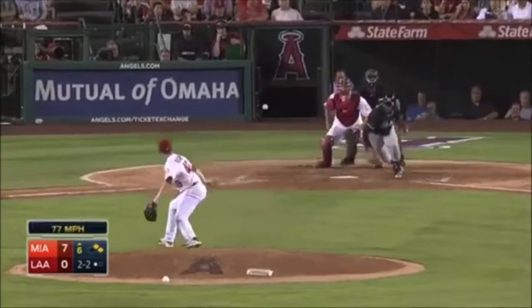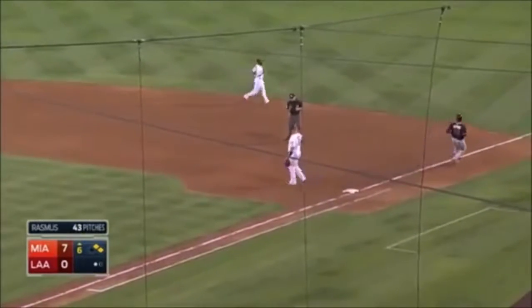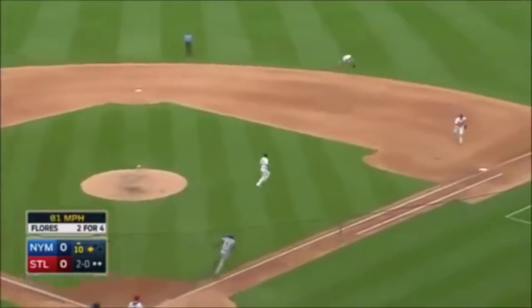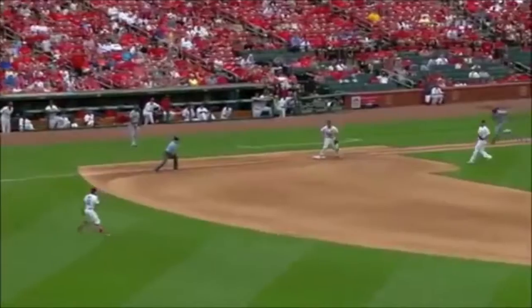2-2 now. Off the end of the bat. Another play, really the first bare-handed. Low throw dug out by Albert. Hit to the right side. Wong is there. The scoop! Reynolds holds on!